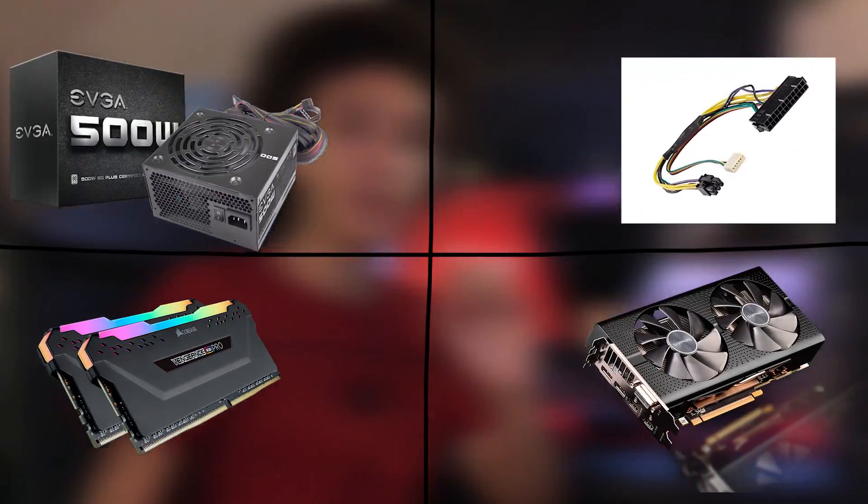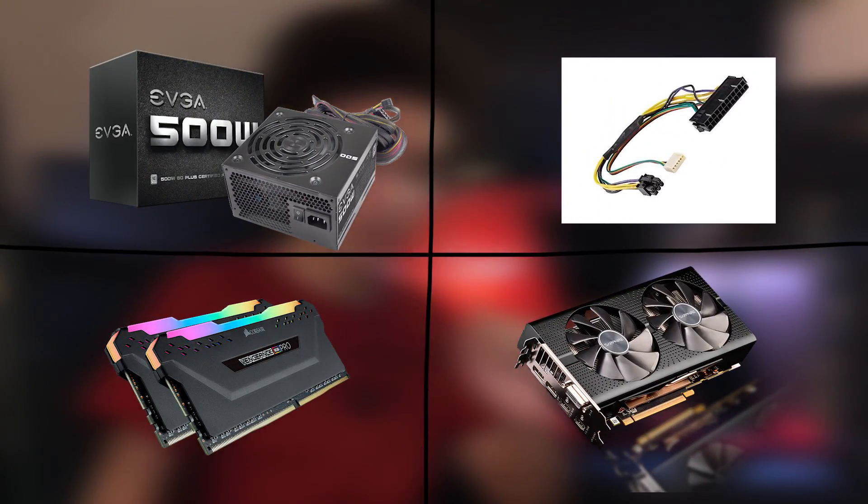Today we'll be talking about the four horsemen of old desktop upgrades. Most of the desktops I'll be talking about today come from HP, Dell, or Acer — they have four-core i5s or i7s, usually paired with 8 to 16 gigs of RAM. They're decent Chrome machines, but they can't do any type of gaming.